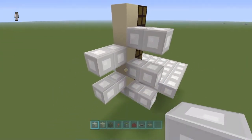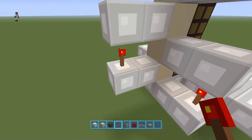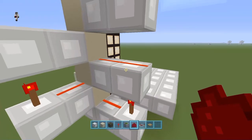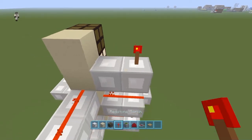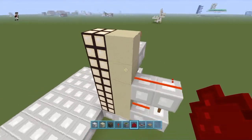On the end of this one you put a torch, and into this one you put a torch, then dust, dust, dust. That torch at the bottom will light this one, so that's okay. Then dust, dust — and since we haven't got a torch underneath this one, that's going to have to be a torch there, then dust.